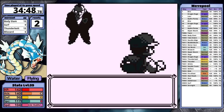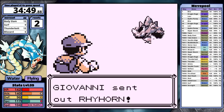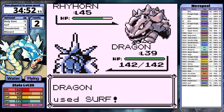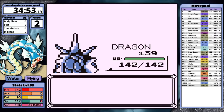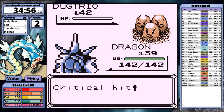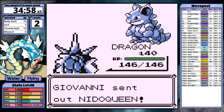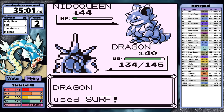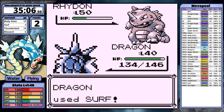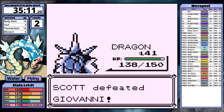I've got to talk about Giovanni. He gets made fun of a lot in the Pokemon Challenge community, and he deserves it in Red. What is his team? The Rhyhorn is awful. Dugtrio uses Sand Attack, which is not good. But Giovanni's so bad it doesn't really matter — I can just spam Surf and win. I take him out easily, that's it.